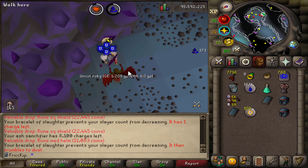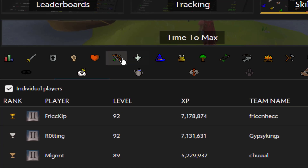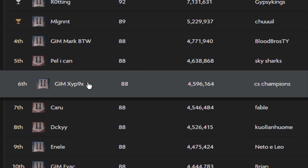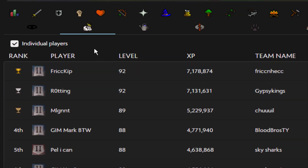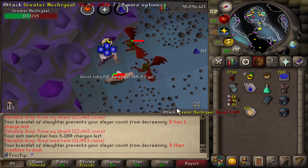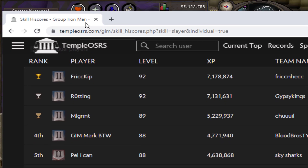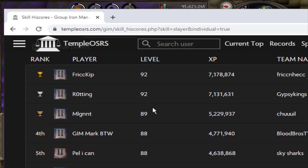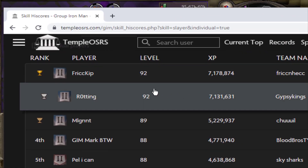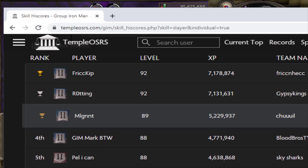Here's a bit of a flex. On Temple OSRS for duo group Iron Man individual players in Slayer, I am rank one out of all individual duo team players. This isn't even updated yet with level 93, so it's pretty cool. I'm sure I won't hold it for too long, but if I get a Thermy task I could be the first duo team to have Occult Necklaces. There's a chance rank two also hasn't updated yet, but probably not rank three — that's really far away.